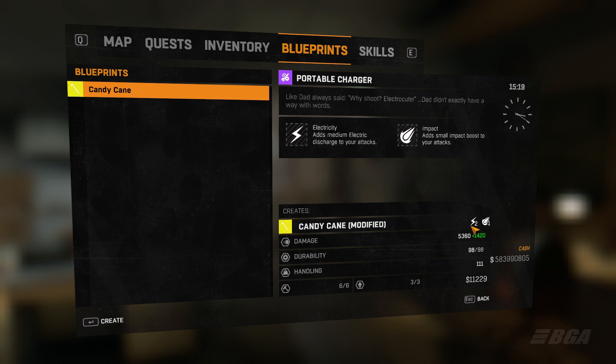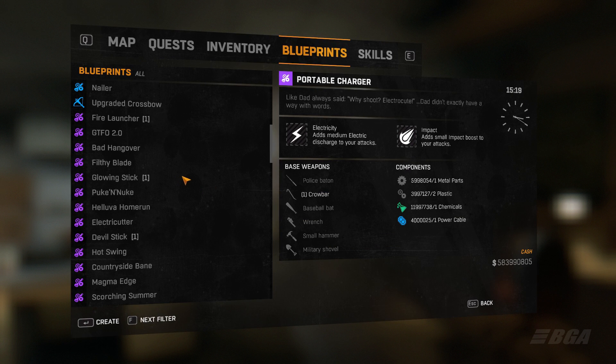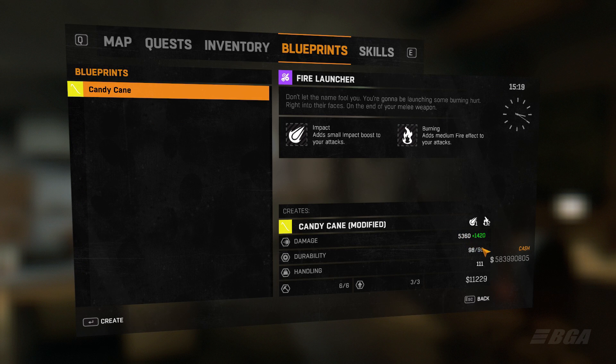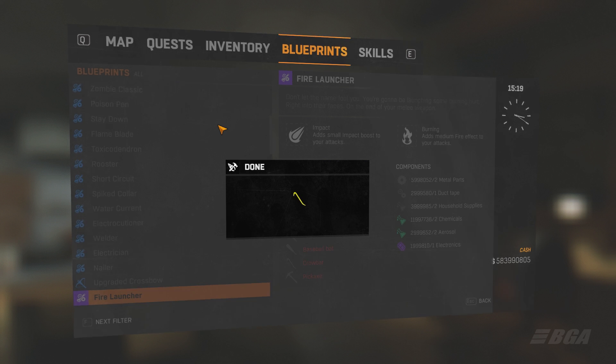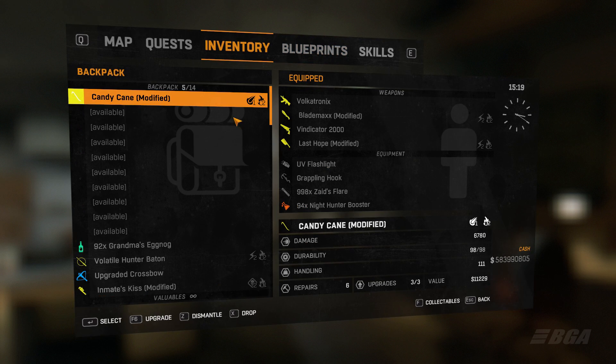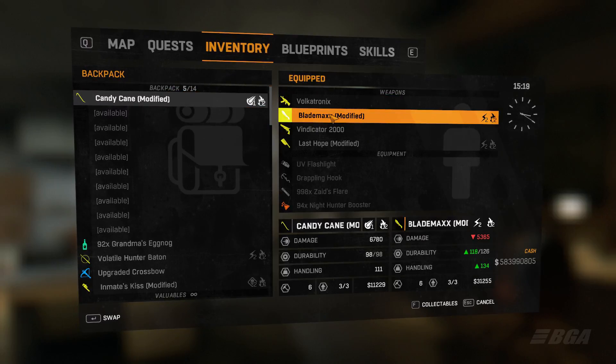Or, if you don't like the electricity and impact effect, you can choose the Fire Launcher, which adds impact and fire effect to your weapon and also adds 1420 damage. Both blueprints add the same damage — the only difference is the effects. Once you've added your chosen blueprint, you should get around 6700 to 6800 damage on your Candy Cane weapon.